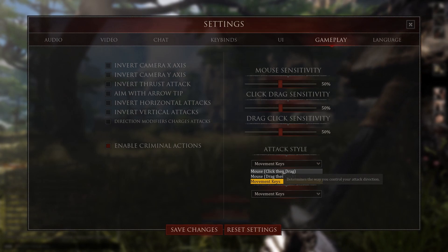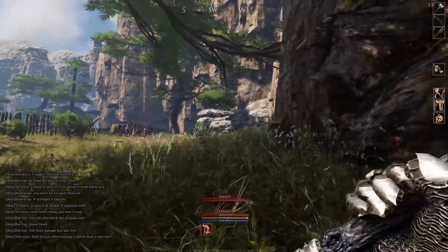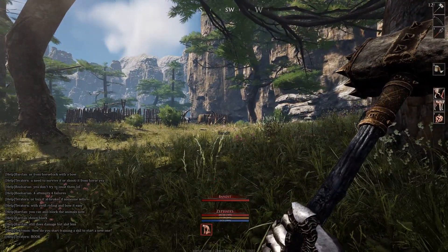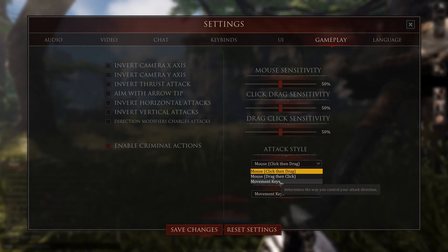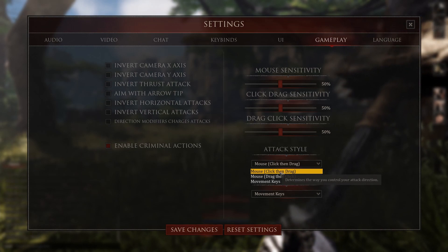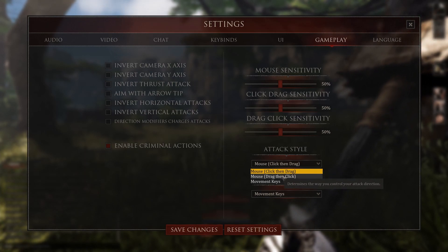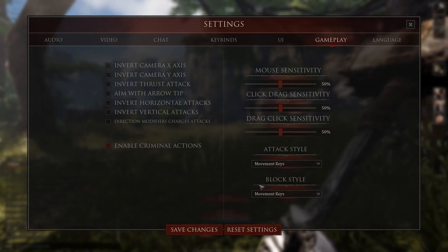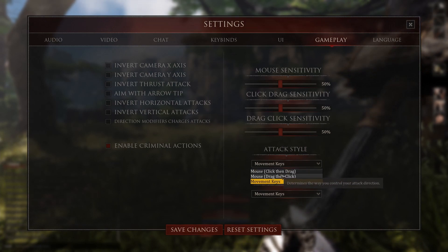The mouse is also an option. You can drag your mouse in a direction and that will determine which attack direction you perform. I've tried all three different settings. There are two different mouse settings: one where you click then drag in the direction you want, and one where you drag then click. It's all preference — I use the movement keys as it feels more natural and lets me move while blocking and attacking.